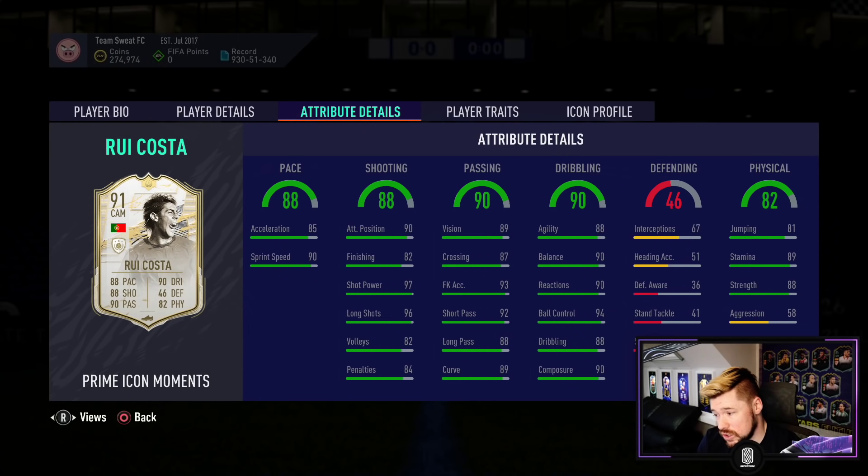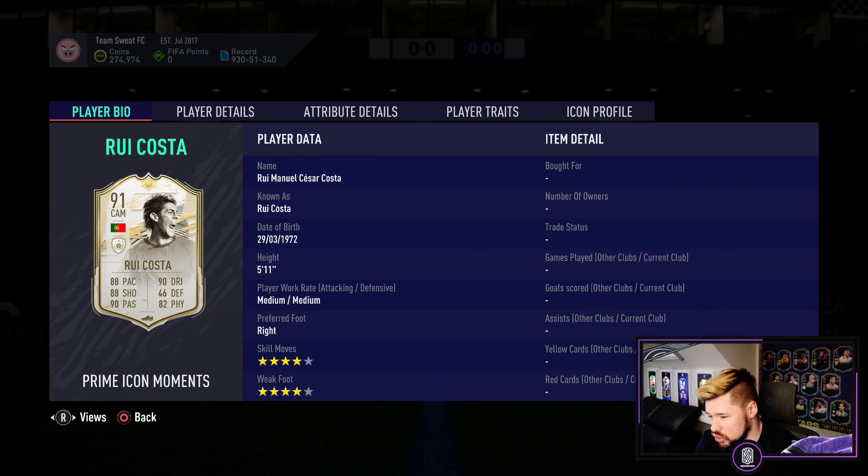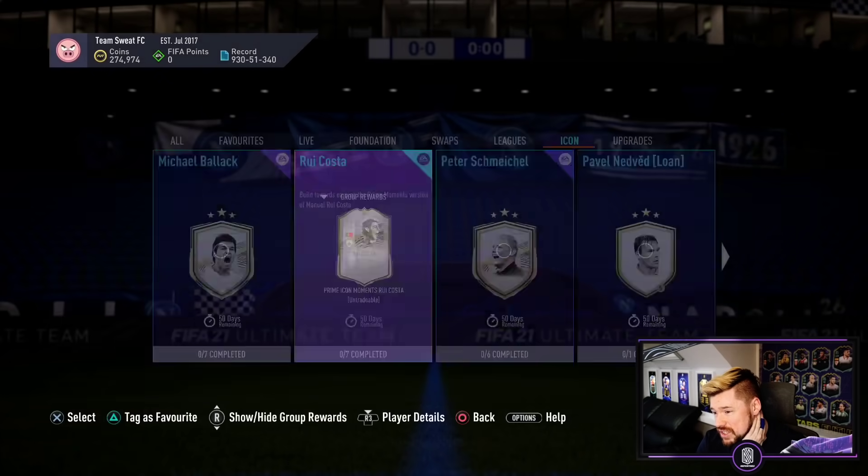Rui Costa is there as well — four star four star, decent pace, decent dribbling, decent physicals, low aggression, good passing, good shooting especially from range. He's got the flair trait and the outside the foot shot trait. But he's just — I don't know, he's one of those cards where it's good, but seven segments certainly concerns me for a card like that.